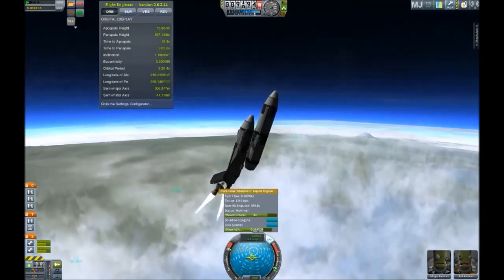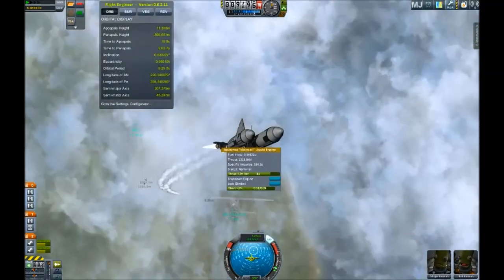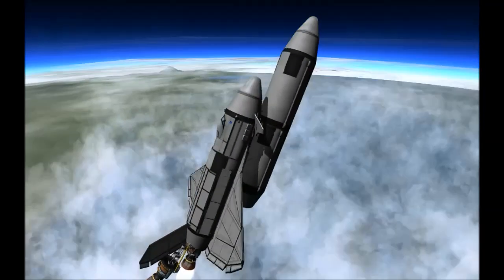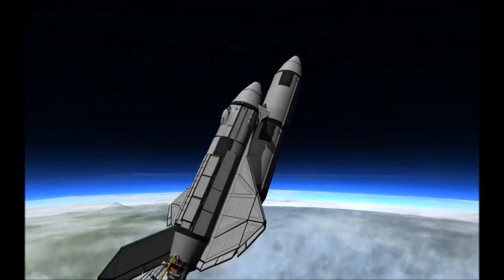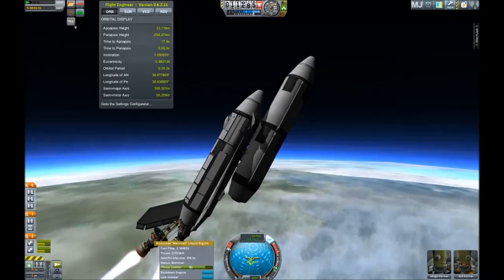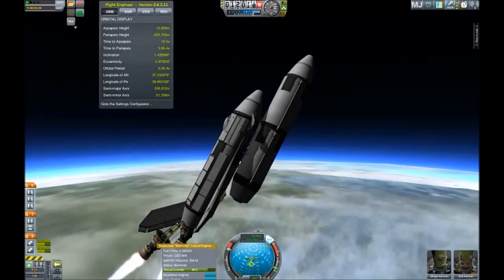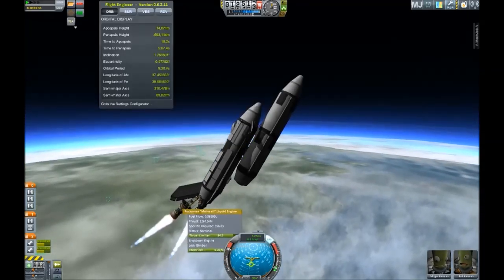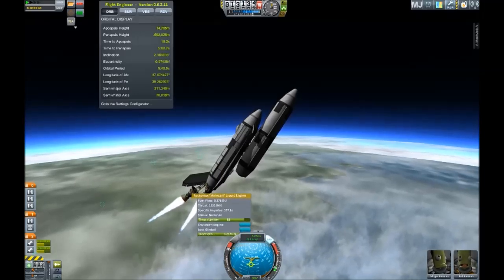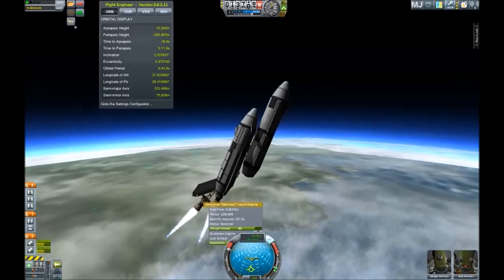The entire craft is made using stock parts except MechJeb and Kerbal Engineer of course, but the thing would fly without them. Everything I do here is manually because MechJeb cannot handle all that manual input on the mainsails, at least as far as I know. If you know anything else about that or would like to correct me, please do so in the comments — but please stay polite.